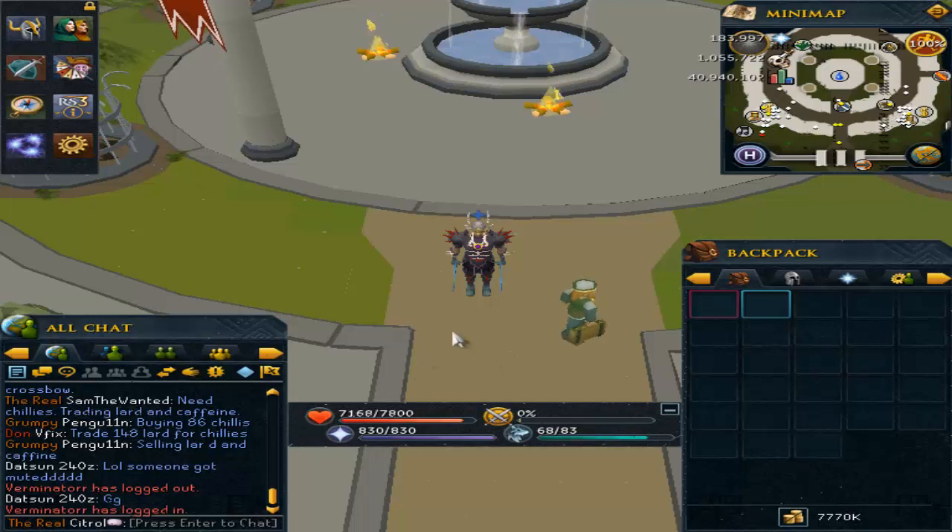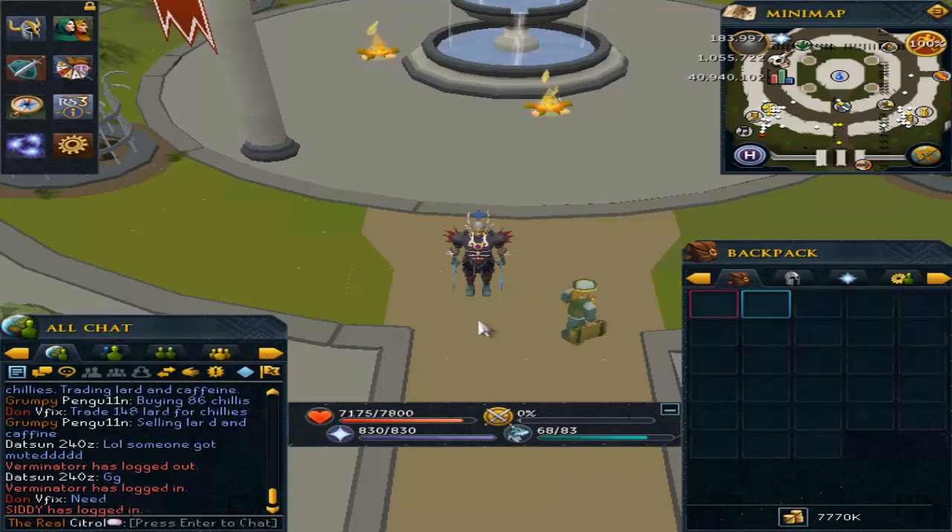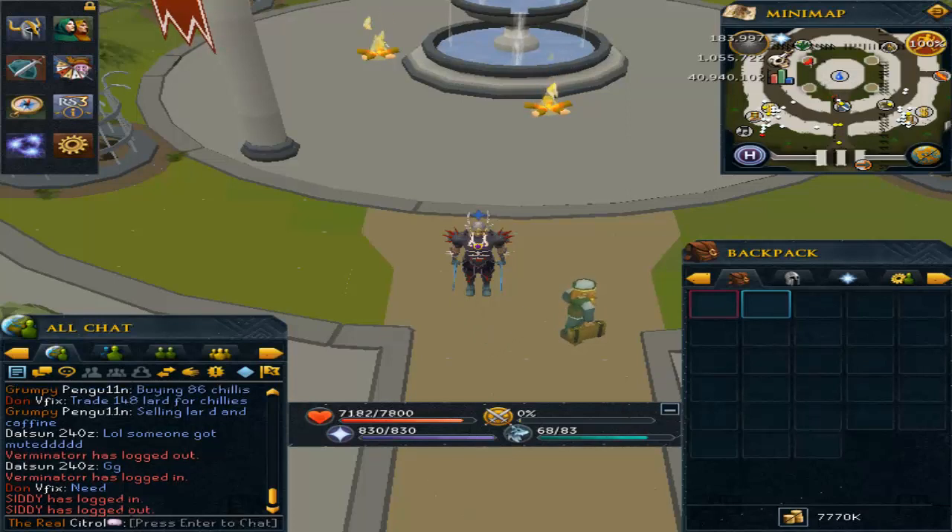Hey guys, what's going on? The Jeterers Given here with another RuneScape low-level money-making guide and this is going to be a great one. We are going to be killing unicorns today — not the white pretty ones, but the dark black unicorns. This is going to be a very good money-making method especially for low levels. I'm going to show you guys two spots where to get them.